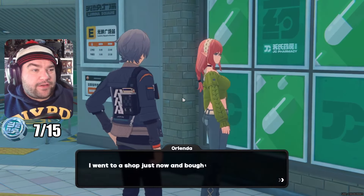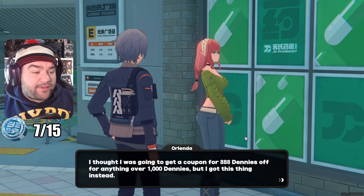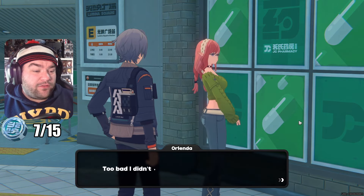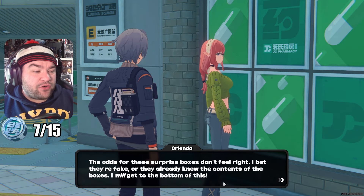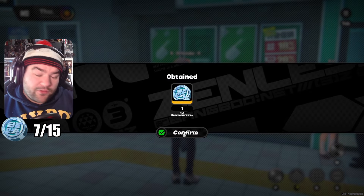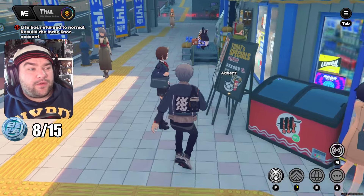In front of Officer Muu Muu, we turn left and talk to this lady in front of the pharmacy — Or-lender, with little elf ears. She went to shop and bought some surprise boxes: got a thousand Dennies and a coupon for 888 off, which is not too bad. But she also got a random coin and figures they're fake or the seller already knew the contents. Luckily there was a coin in there that she didn't want — thank you very much, Or-lender.